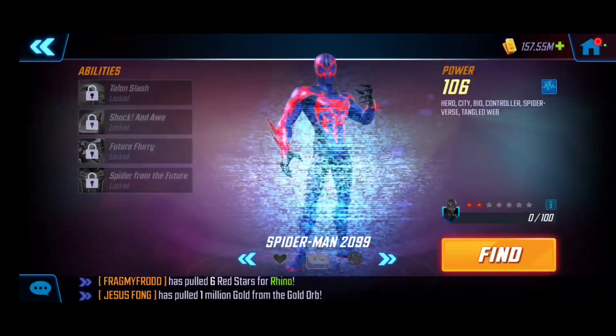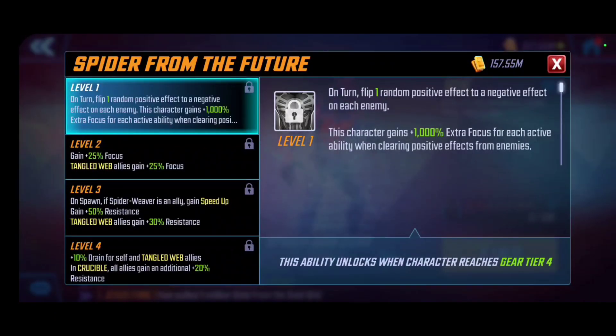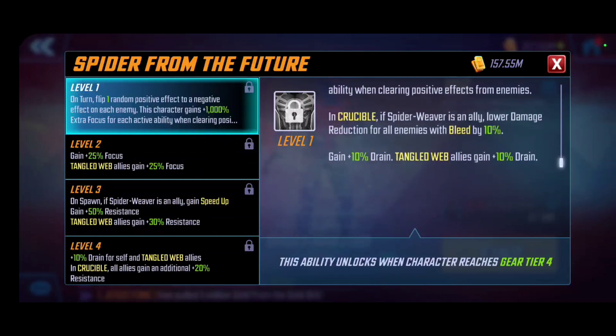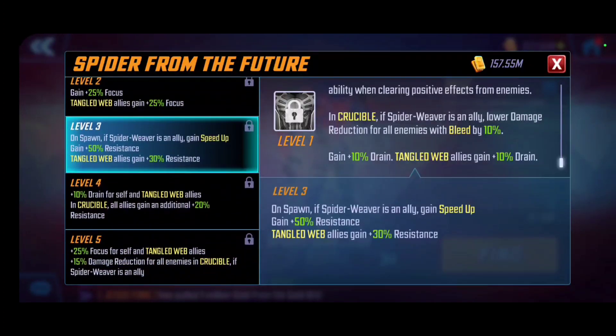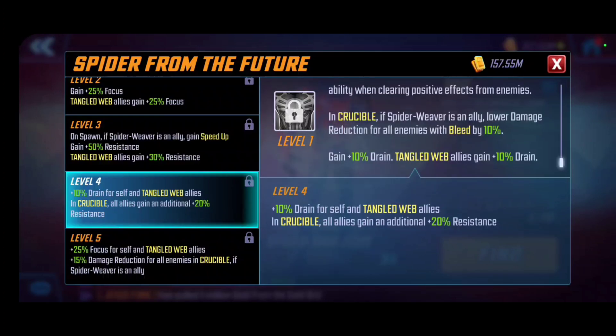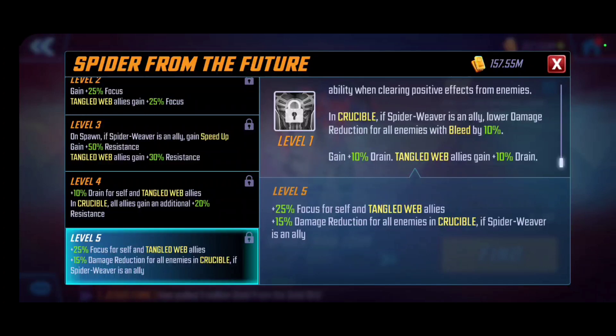Last but not least — Spider from the Future is his passive. On each of his turns, he flips a positive effect into a negative for each enemy on the full team, and gains additional focus. In crucible specifically, if Spider Weaver is an ally, damage is lowered for all enemies with bleed by 10%, and they gain 10% drain — giving the healing aspect to the team. Leveling it up grants speed up and additional resistance, with extra resistance in cosmic crucible. Drain also gets leveled up.